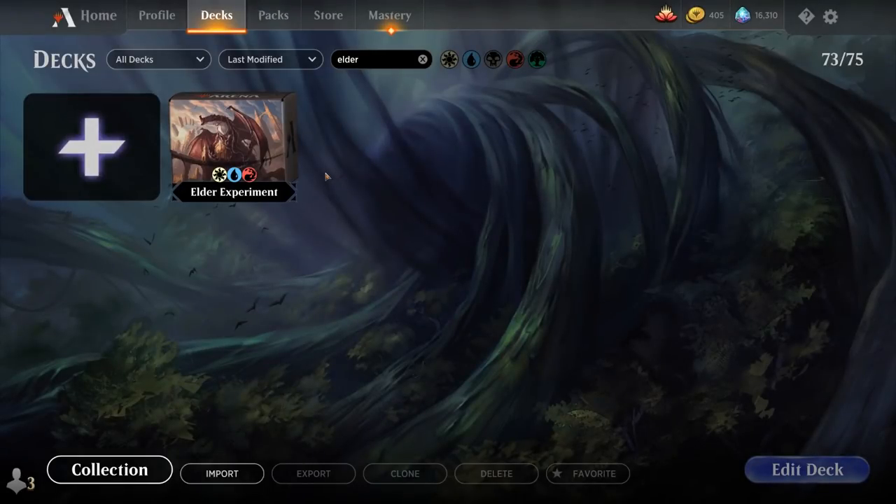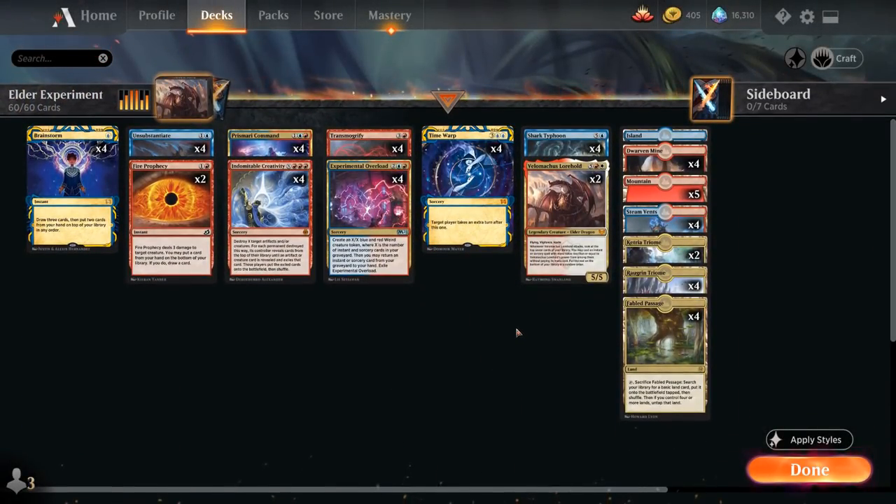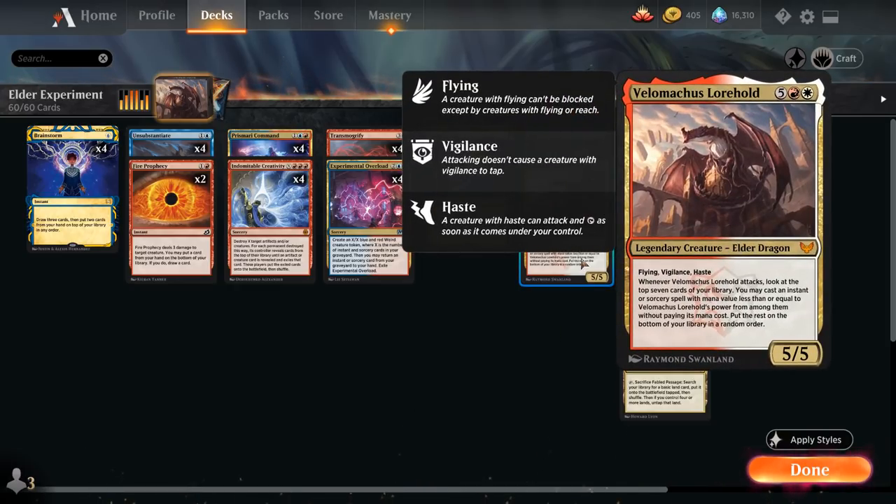Hello and welcome to another Historic Games video. Today we're taking a look at a Jeskai colored combo deck titled Elder Experiment, as voted on by my supporters on Patreon. The goal of the deck is to cheat Velomachus Lorehold into play — the seven mana 5/5 legendary elder dragon with Flying, Vigilance, and Haste. Whenever Velomachus attacks, we get to look at the top seven cards of our library and cast an instant or sorcery with mana value less than or equal to Velomachus's power, without paying its mana cost.